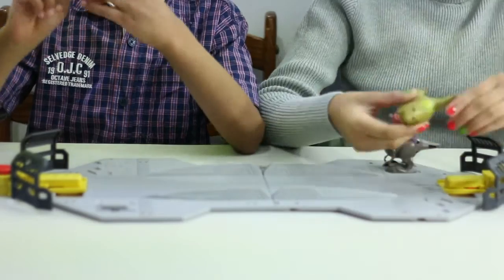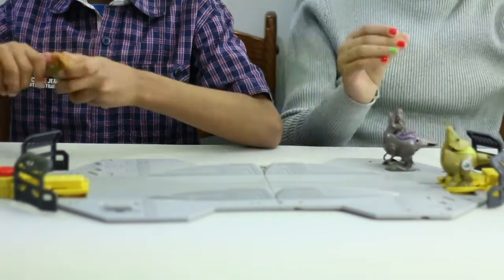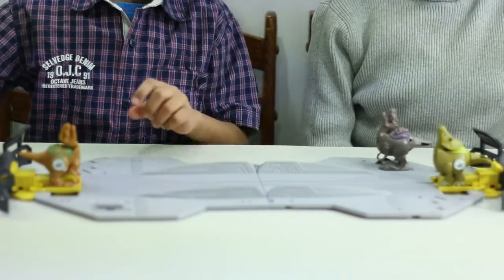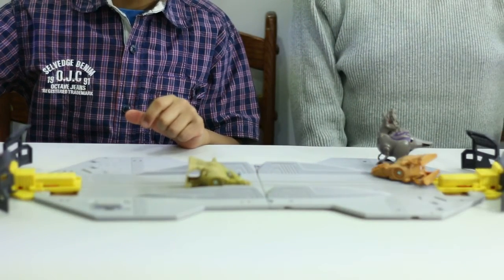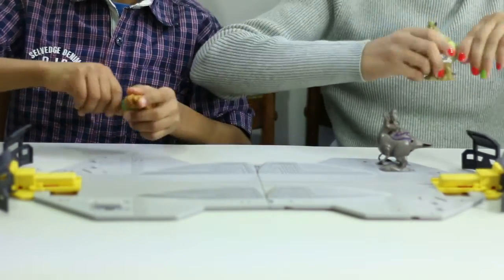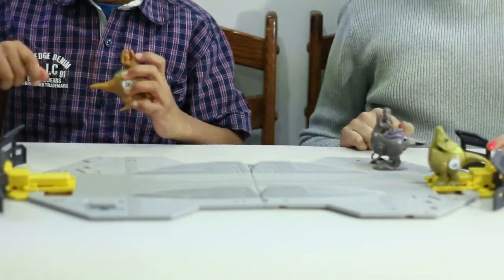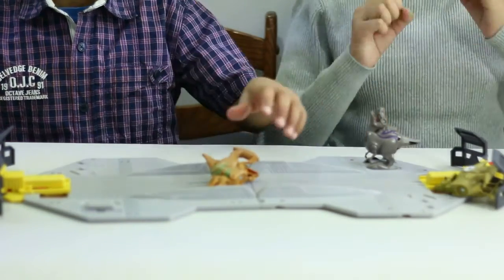Okay, so now I'm going to try this Triceratops. Turn the tail, put it into position, and open the doors. One, two, three, go! Whoa! I want to do that one more time. That's so awesome. Let's turn the tail. One, two, three, go! Whoa! They're like, I don't want to fight anymore.